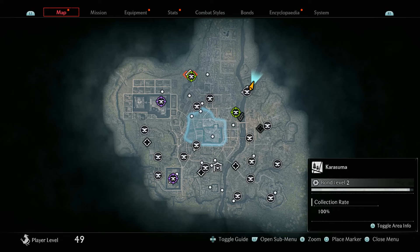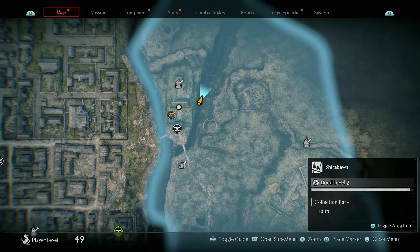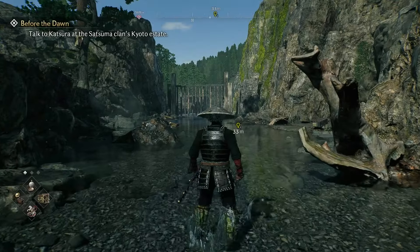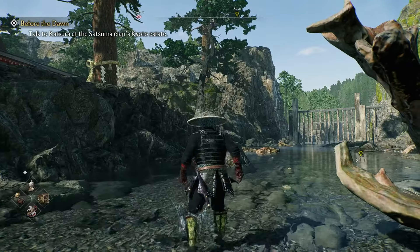The bloodthirsty villain is a secret boss that can only be found in the Kyoto region, which is the third region of the game. Once you are in the third region you need to come to the Shirakawa area and to this location marked right over here. Once you're in this area right next to where the landmark is, you should see the ribbon trees indicating that the secret boss is near.